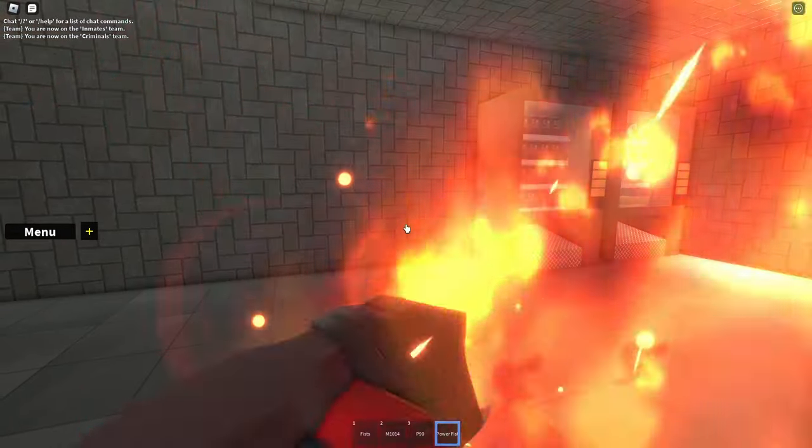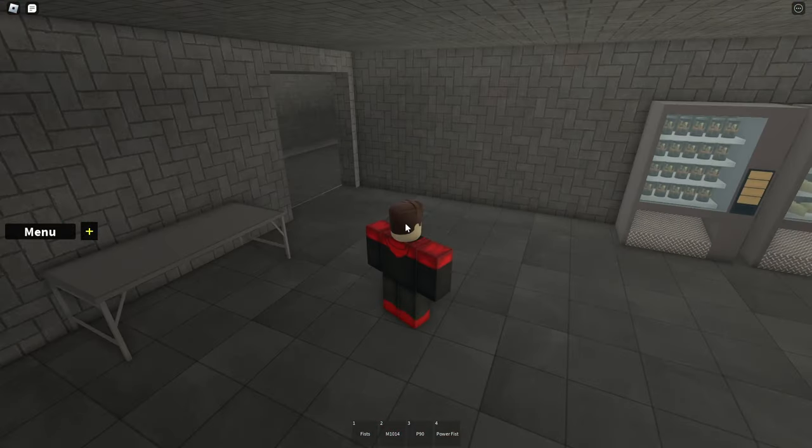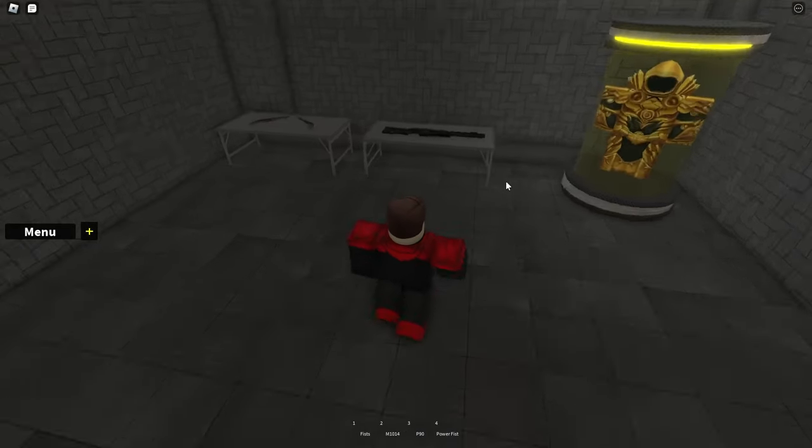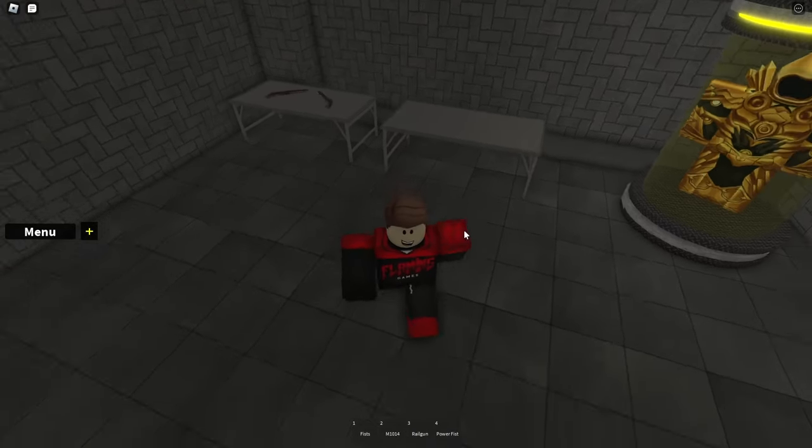The C4 will blow up when you click on it. In my other video I said that you need to jump over the wires so you won't get blown up. However, if you walk fast enough they will explode out of your range.